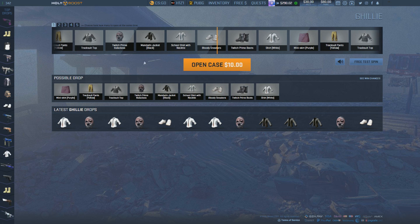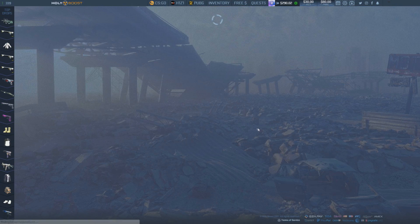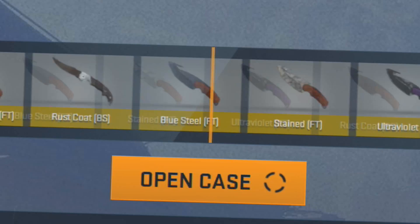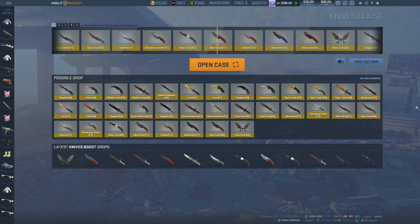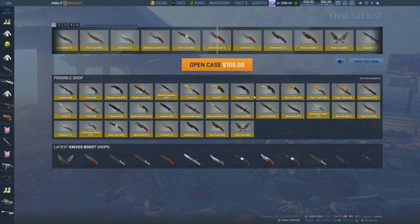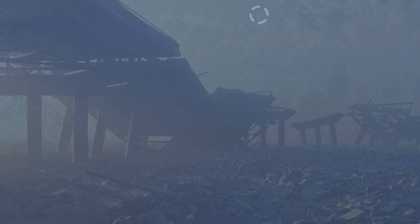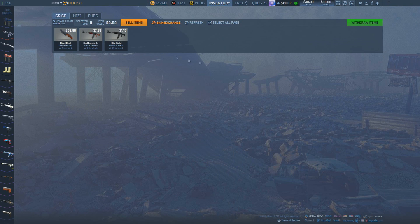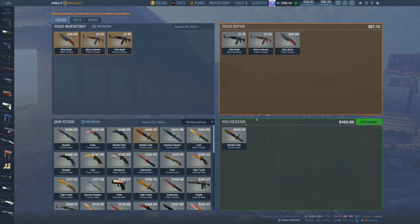I don't really know which items are good so I'm going back to CS items. The knives boost case is $100 — I probably expected a rust coat gut knife or something. Sure enough, rust coat blue steel gut knife, not even surprised. I lost $40 profit on that, which is not good. You can see top drops on here and click to see what others have won. You can also skin exchange items in your inventory, which is pretty cool.